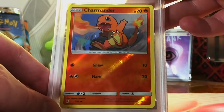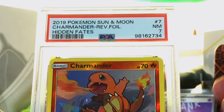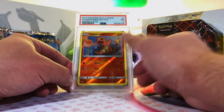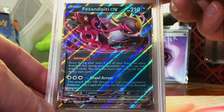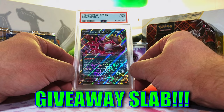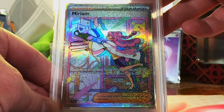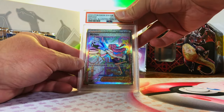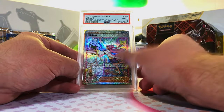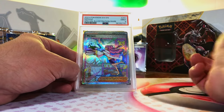Charmander Reverse Holo Common from Hidden Fates — it's an original starter Pokemon, gotta do it. I'm going to guess a 9. Near Mint 7. That's fine, I'm just glad I finally got to open Hidden Fates. Fezandipity EX Double Rare from Shrouded Fable — I'm thinking a 10. Mint 9. No problem, still mint, still an awesome grade. The Miriam Special Illustration Rare from Scarlet and Violet — pulled it again. This one looks impeccable. I'm slapping a 10 on it. Mint 9. Almost. Still yet to score a 10 on this one — we've pulled it at least twice. Very good though, we're keeping with nines.